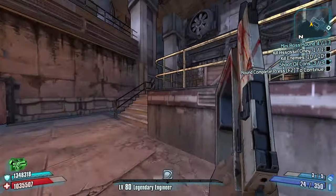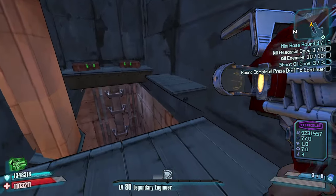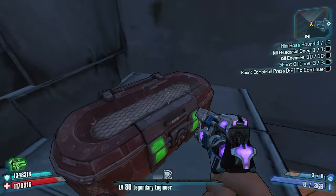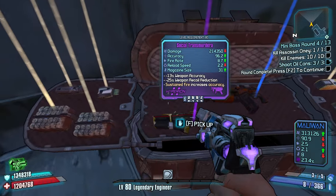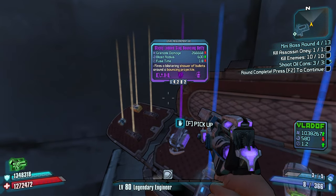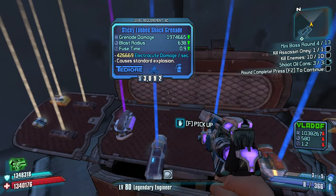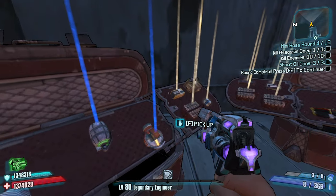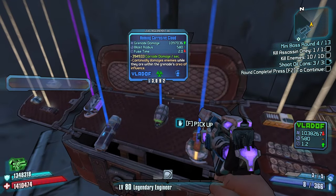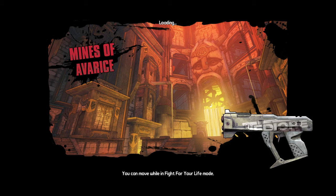I think there might be a red chest up top — let's go look. There's two over here — I need to go over here more often. Hyperion SMG. Sticky Lobbed Slag Bouncing Batty, Sticky Lobbed Shot Grenade, Homing Corrosive Cloud, or Longbow Transfusion. It's like a Homing Corrosive Cloud. Mines of Avarice — this should be a decent battle.